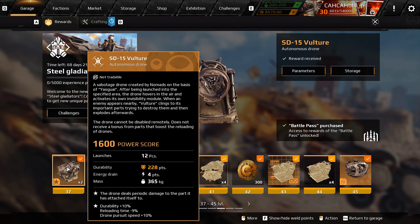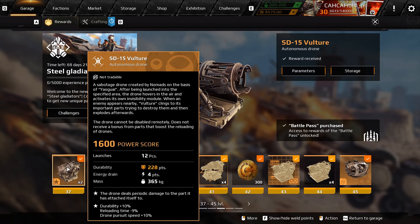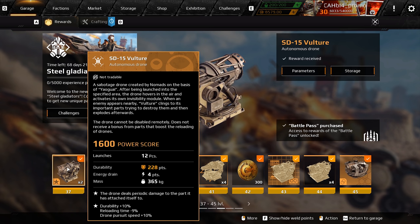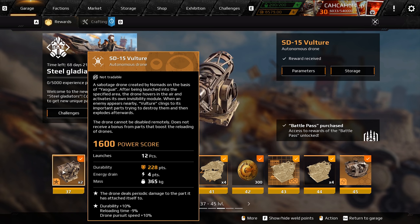I forgot to show the upgraded version of the Vultures: 10% extra durability, negative 9% reload speed, and drone pursuit speed increased by 10% — pretty cool.